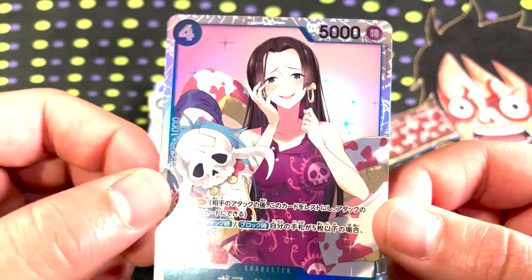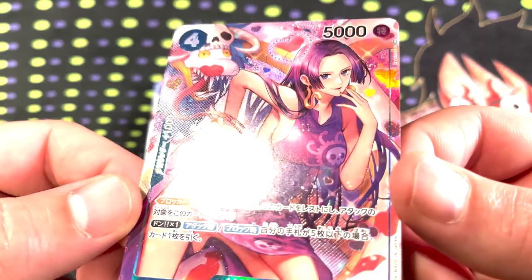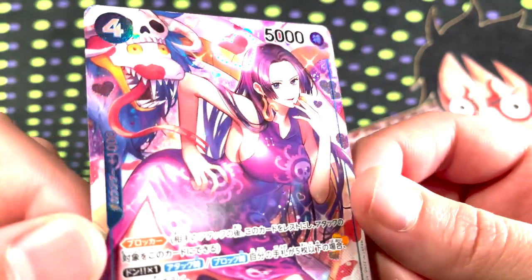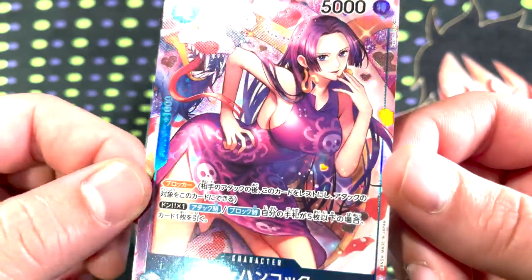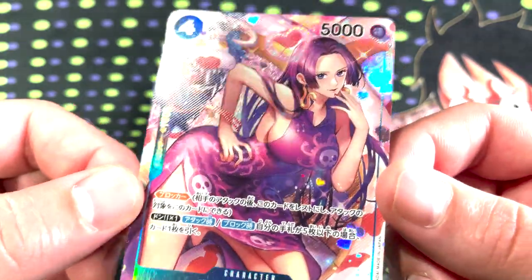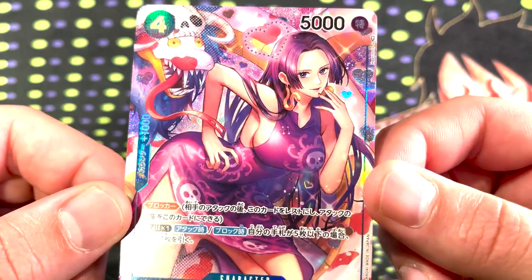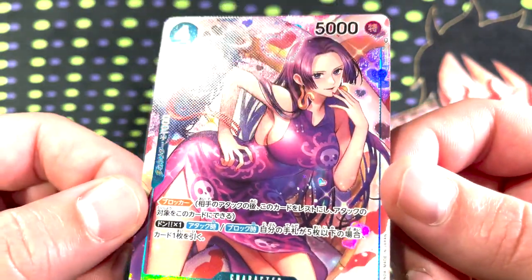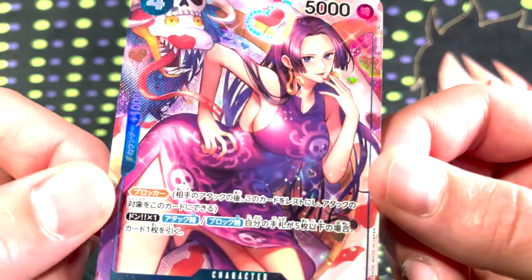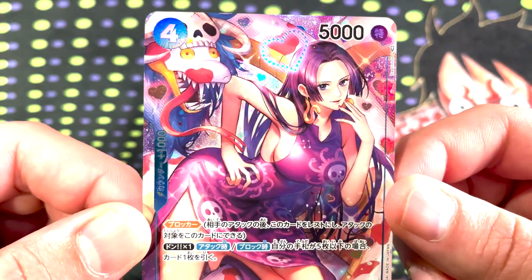Boa has, I think, what is the most valuable alt art in the set. Just super shiny, sparkly — sugoi, kakkoi. She's the one helping Luffy out, actually. So dang shiny. Beautiful, beautiful card.